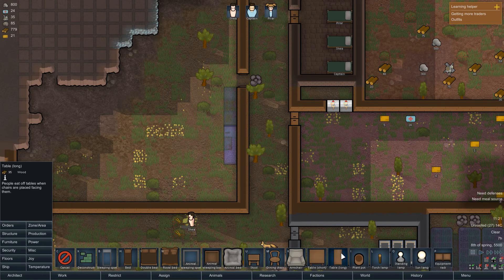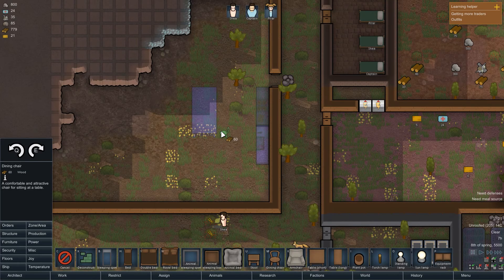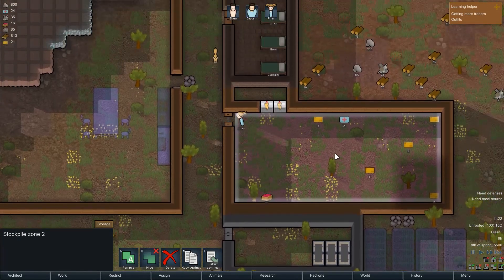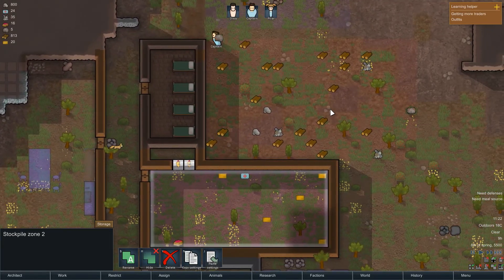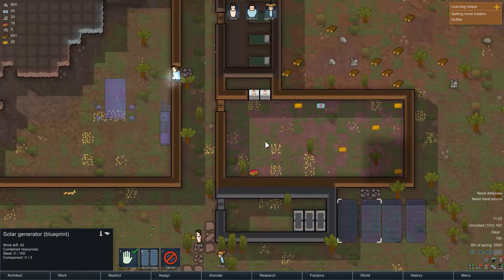We need defenses, we also need meal sources — we're working on it. We're going to want to set up a production area. We're going to want to set up an electric stove right there, and a butcher's table right here. It's going to be a wonderful time. We're also going to set up a table. At least for a minute, this is going to be our food area.